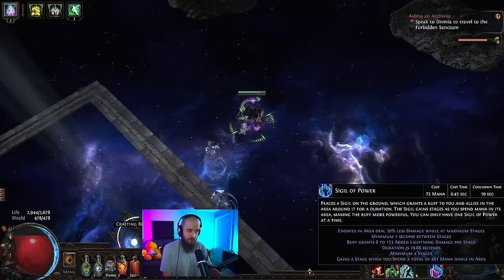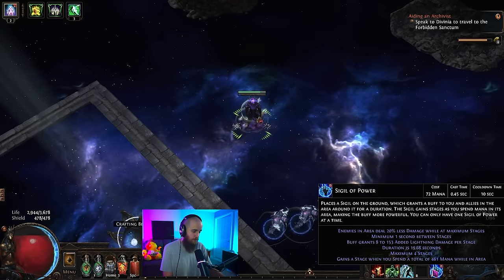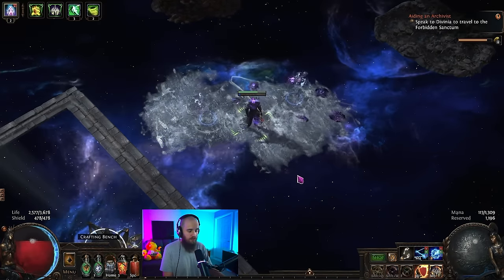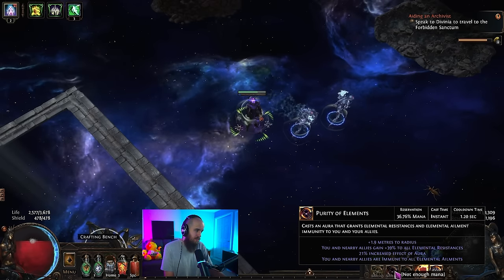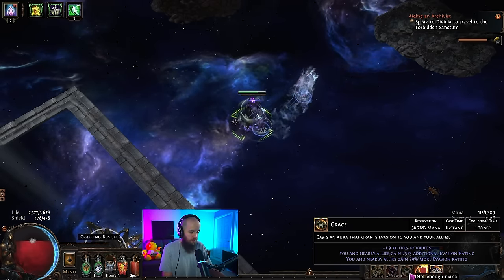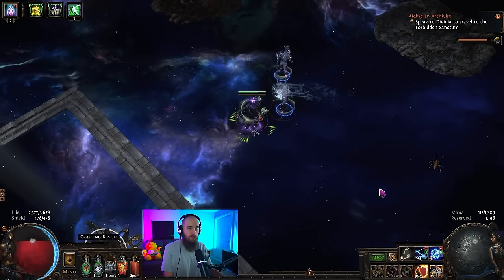We have Sigil of Power linked with Increased Duration so it lasts 20 seconds, meaning in most circumstances you can get to four stacks. For movement skills, we're using Shield Charge as well as Frost Blink. We have a couple of auras — Precision for obvious accuracy and crit, Purity of Elements for resists and elemental ailment immunity, Grace and Dread Banner for more chance to evade enemy attacks.